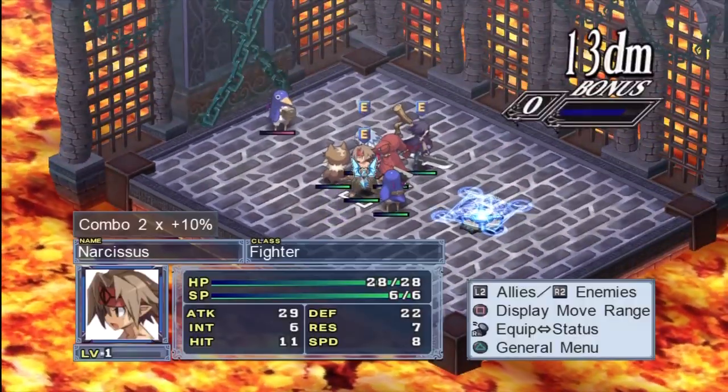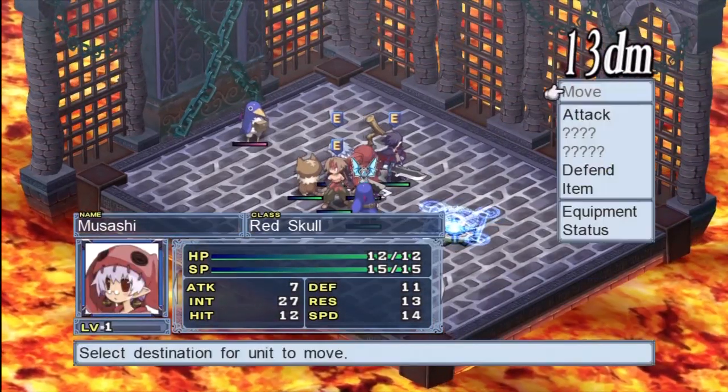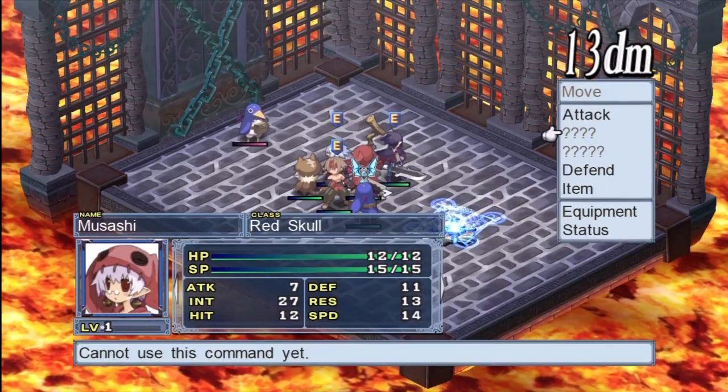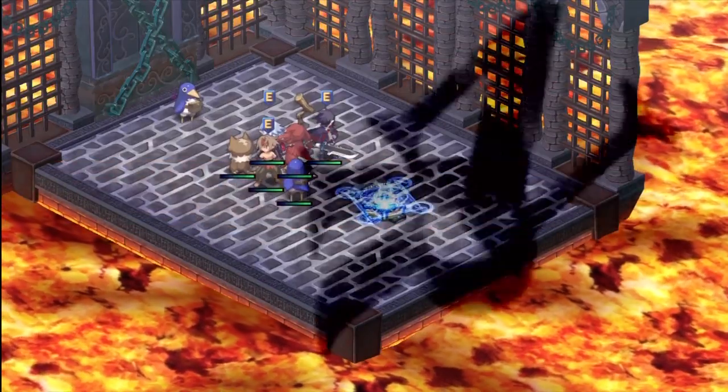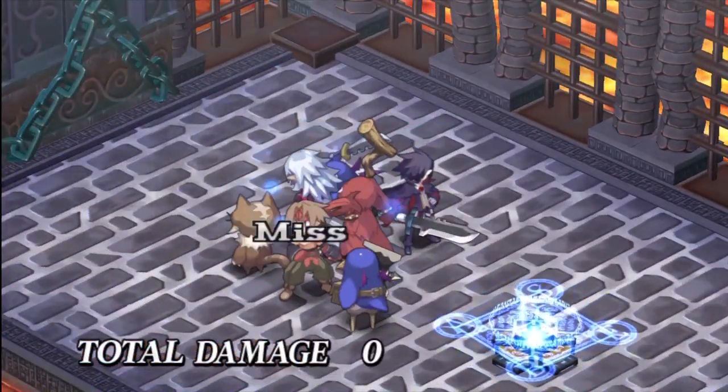They each got their attacking — 25. Is that insane or what? The beauty part is since they didn't actually perform an action, I can cancel their movement if I want and put them back in the base panel. So essentially, it's just free damage.